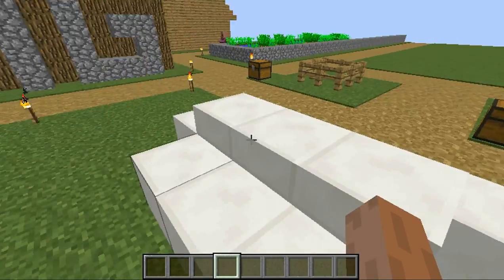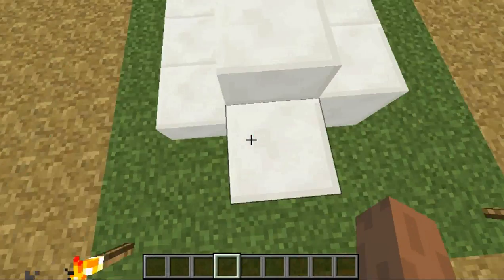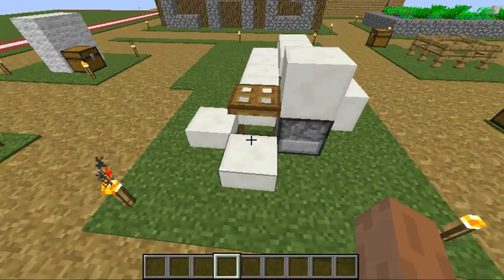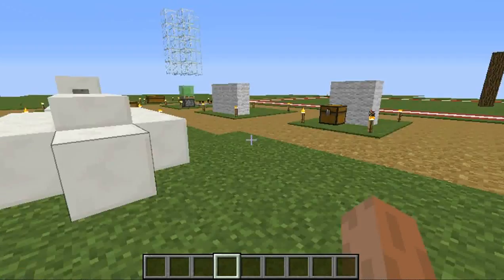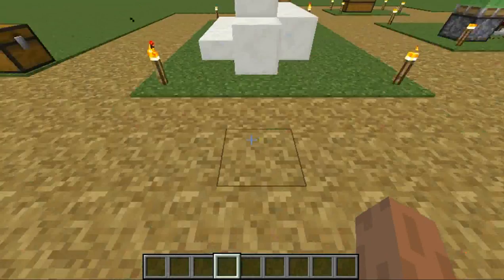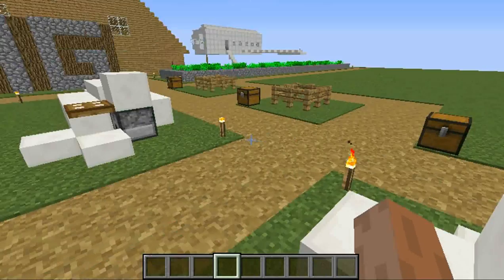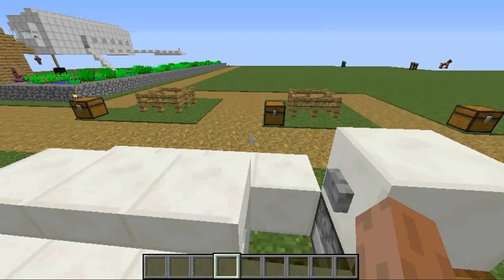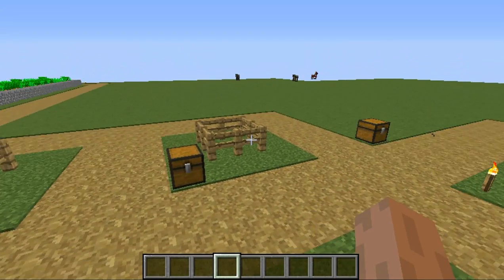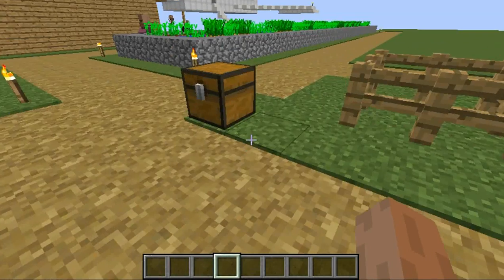You guys are going to be thinking, a rainbow sheep? There's no such thing as a rainbow sheep. Well, there is — I didn't notice it until I was messing around with name tags, and then I did something a little bit hilarious and all of a sudden it turned rainbow. I have a couple other things I'll show you later, not in this episode, like in the next few ones, because I have three things ready. So let's get to the sheep one.